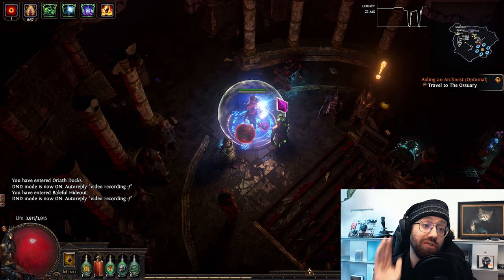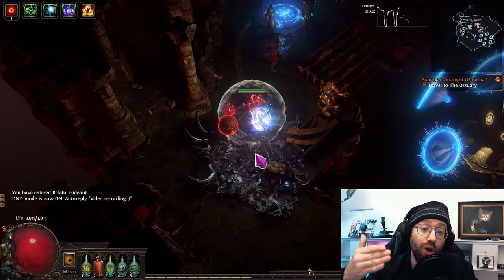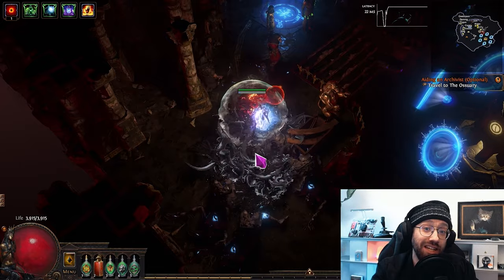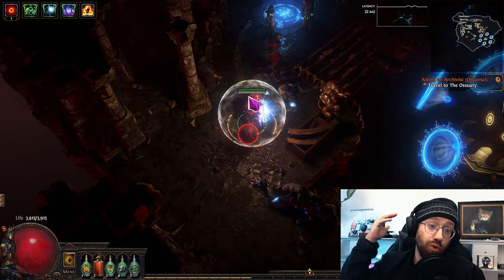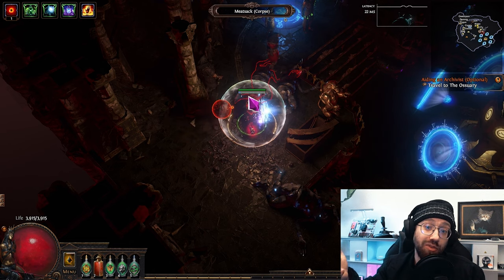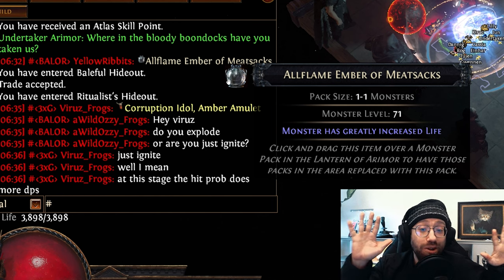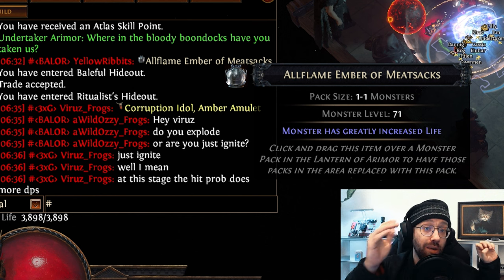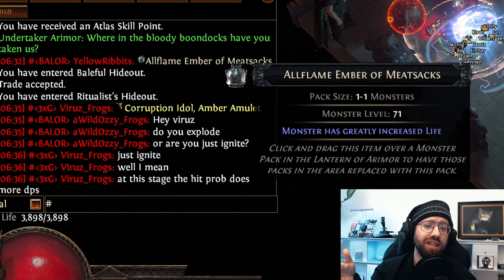You don't need the All Flame Embers, though. Since Meat Sacks are added to the Desecrate table of anyone who summoned them as a spectre once, you can just ask one of your Detonate Dead friends, go to their hideout, and get the corpse that way. Only if you're solo self-found, or you don't have any friends that have Meat Sacks, will you have to wait for an All Flame Ember of Meat Sacks to drop. In a small private league of around 20 people, we had multiple ones come up during leveling, so I don't think they're particularly rare — anyone should be able to get them on their way to red maps, probably multiple times.